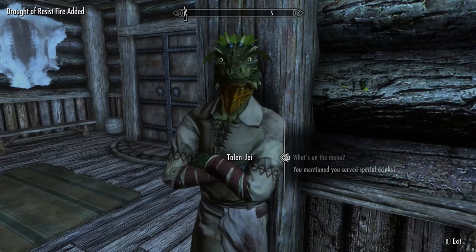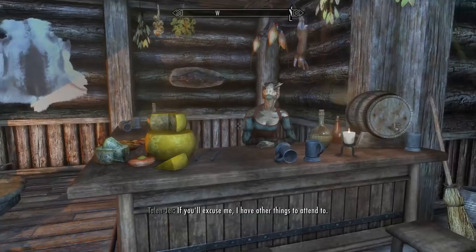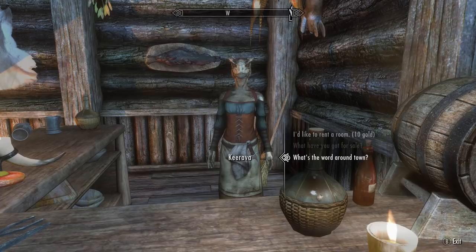He's got some unusual unique stuff on him - a Cliff Racer that restores 25 points of stamina, and others also restoring 25 points of stamina, except they've got fun cocktail names. I like the fact you're running an Argonian cocktail bar here, but honestly plus 25 stamina doesn't actually feel that great. How about you - do you like me more now I've arranged your marriage? "If you've got the coin, you're welcome here. Otherwise, hit the road." Okay, that's not exactly the friendliest way to welcome a new customer, but whatever.